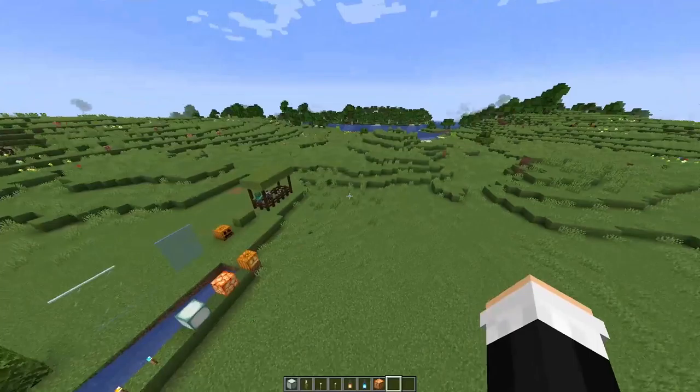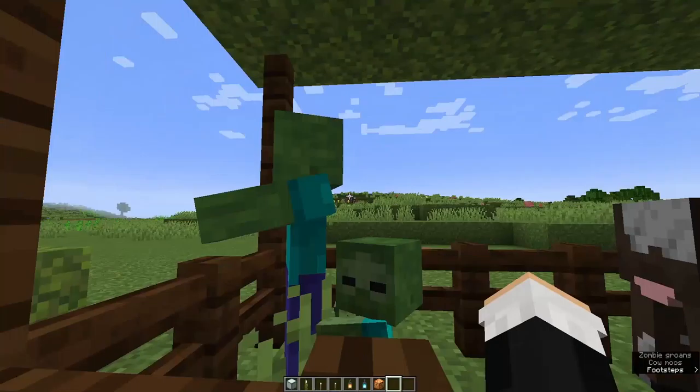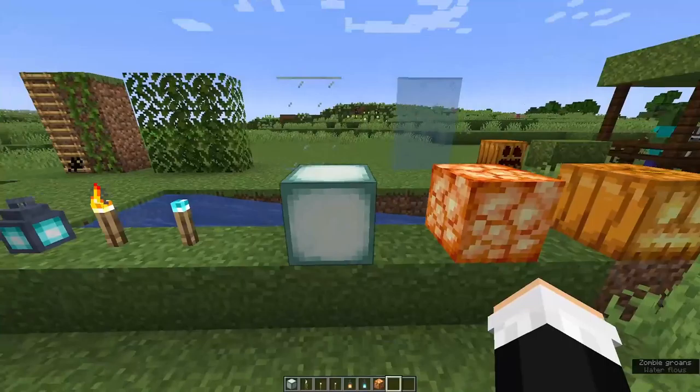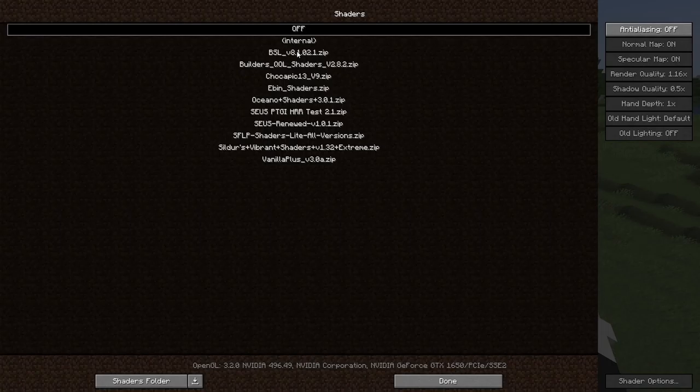Here we are in a brand new world. I forgot to take off my suit skin — you're just going to have to live with it, sorry. What I have here is a series of tests for the shaders to see what they look like: ladders, vines, leaves, glass, random objects like a jack-o'-lantern, moss, entities — adult and baby — cow and zombie, grass, water, and various light blocks to see if they have different colors.